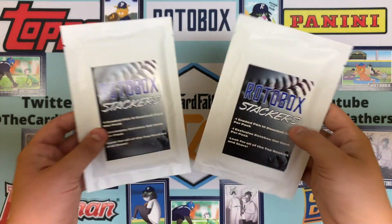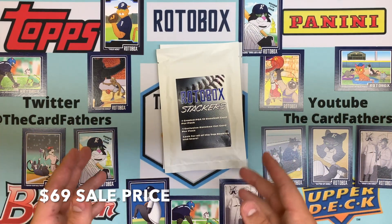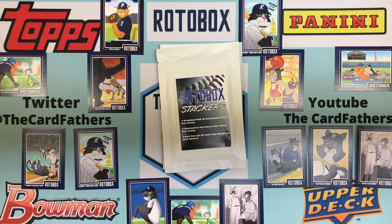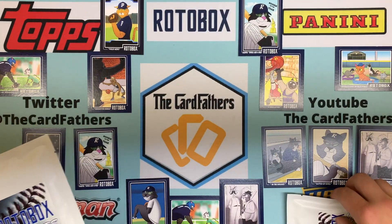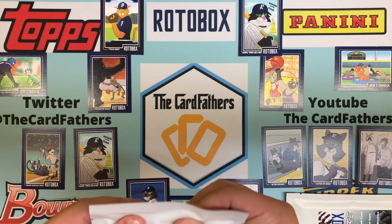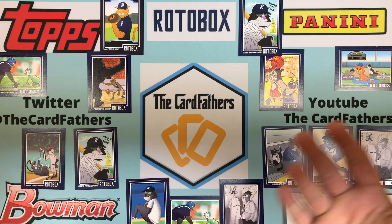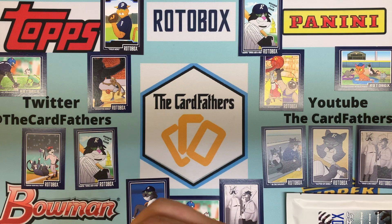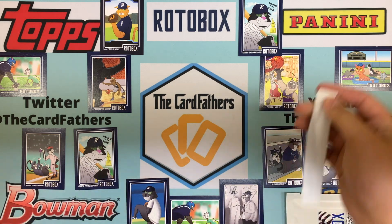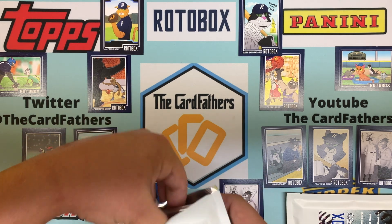In each one you get one cat card, and then you also get one PSA 10 graded baseball card. It's the biggest top rookies and stars throughout the years. One thing you do know is it's guaranteed to be a PSA 10. I've seen a couple opened — great names like Vladdy, Ronald Acuna, Pete Alonso, Kyle Tucker, Cody Bellinger, and Lewis Robert, so a lot of the big ones.